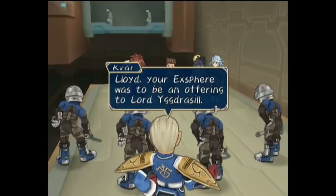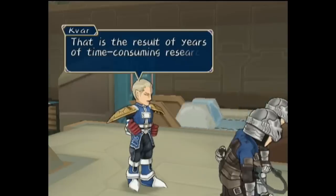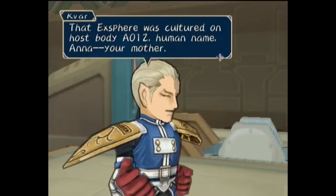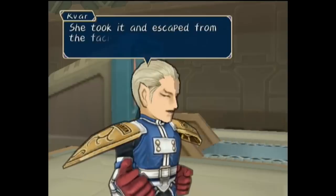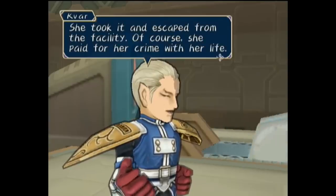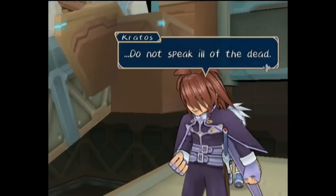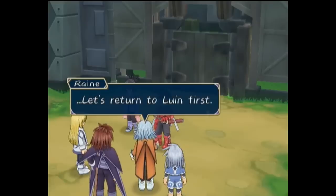Kavar reveals Lloyd's Exsphere was specifically to be an offering to their leader, Lord Yggrasil, as a result of years of experimental research, and more personally it was the Exsphere grown and removed from Lloyd's mother, Anna. Anna escaped from the facility with the Exsphere, but without a keycrest soon turned into a monster, who was tragically struck down and killed by his own father — a point Kratos takes offense to. Cornered, Sheena uses their last summon to teleport them out as they make their retreat back to Luen.